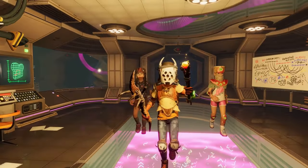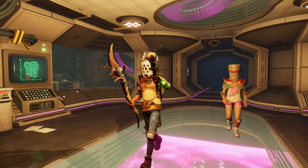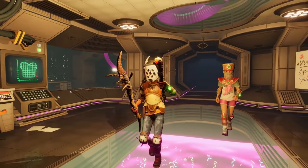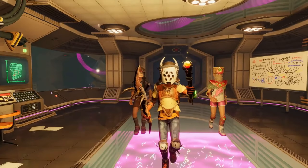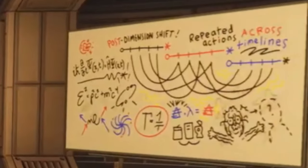We then see them walking down this corridor into the new Remix Room, and on the left side of the screen we see some analysed bread. Not too sure what the bread means, but in New Game Plus there seems to be bread almost everywhere. We also get one exact frame of the entire whiteboard being shown, which is very interesting. We see a lot of math going like E equals MC squared and all that, but the main thing to take away is that the dimensions have repeated actions across reported timelines.